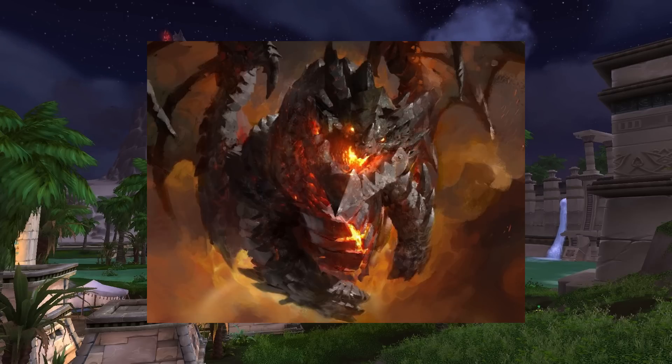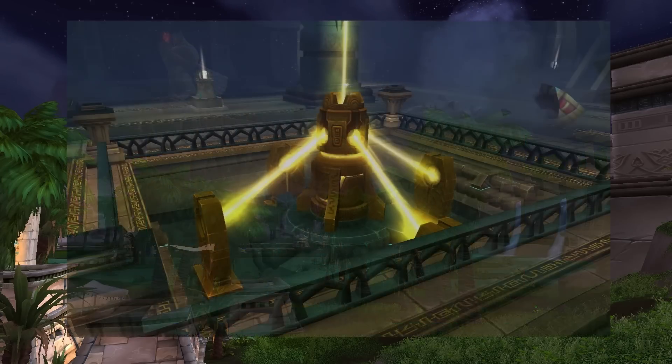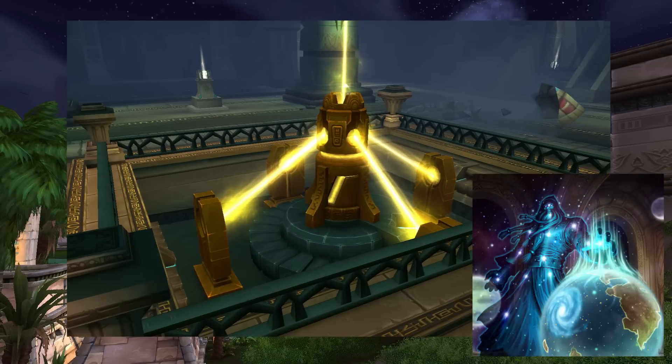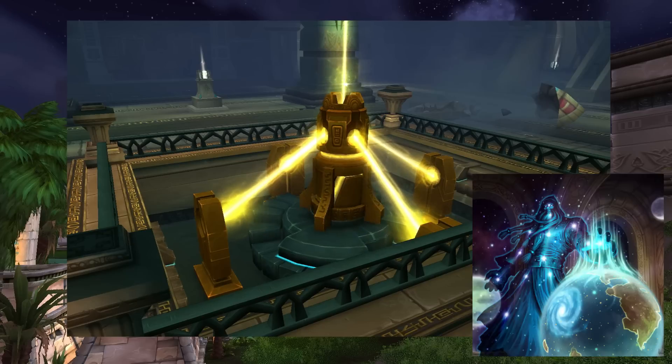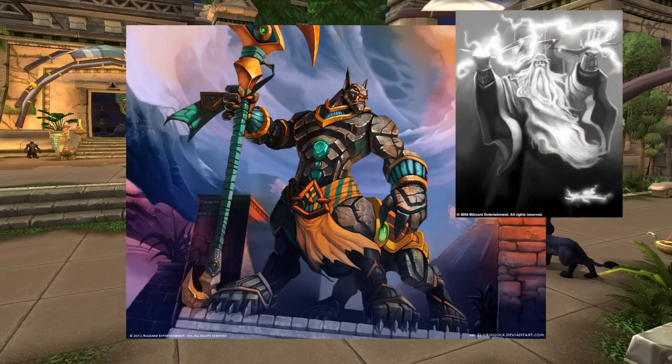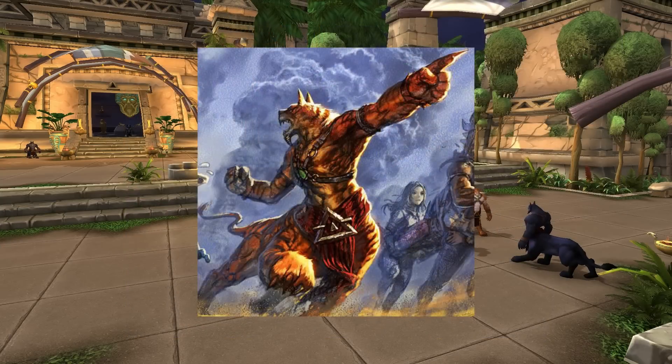It would later be revealed that the entire region of Uldum was a weapon to be used to cleanse Azeroth if the Titans deemed it necessary. One of the only races to reside in Uldum before the Cataclysm were the Tol'vir, centaur-like catmen made of stone, created by the Titans to watch over their machinery and repositories on Azeroth. Those in Uldum were to safeguard the area's secrets. The race was later afflicted by the curse of flesh, created by enemies of the Titans, the Old Gods.